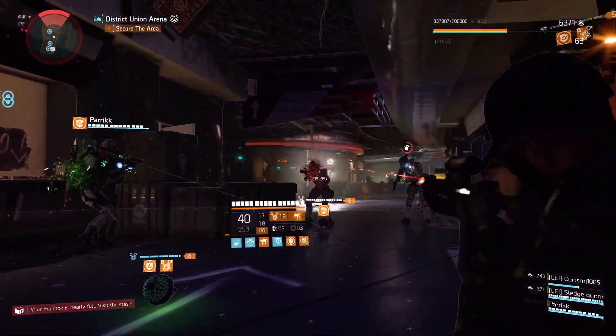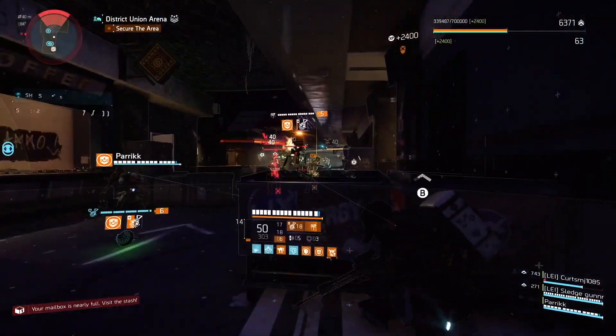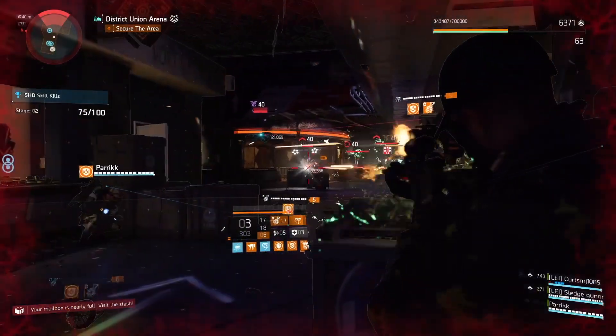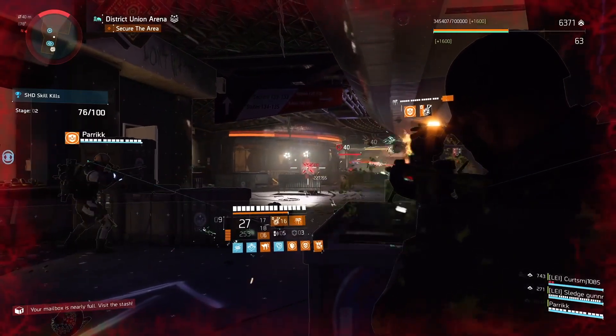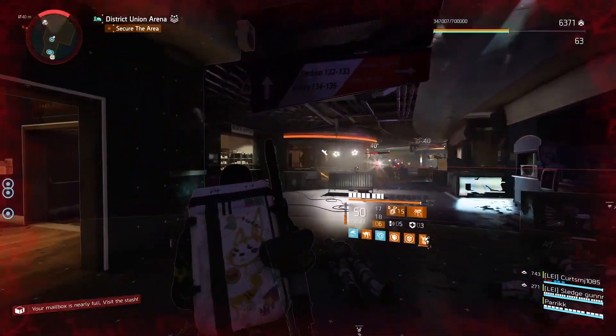My secondary weapon in this one is Pestilence, and the plague effect will take down enemies really quickly and will stack Unstoppable Force. Your skill kills will do the same — so plague effect, skill kills, and weapon kills will stack Unstoppable Force basically instantly.